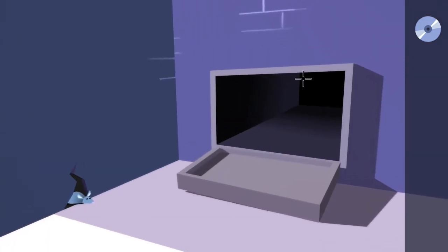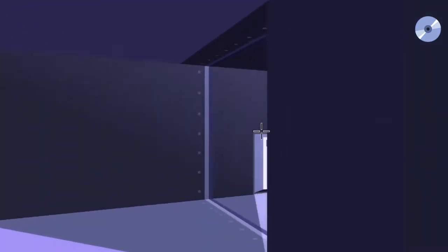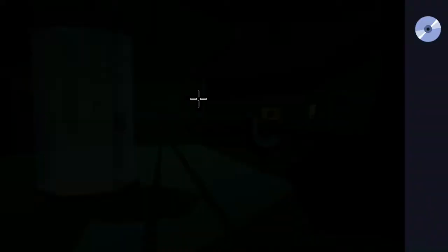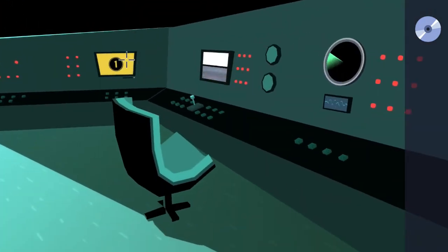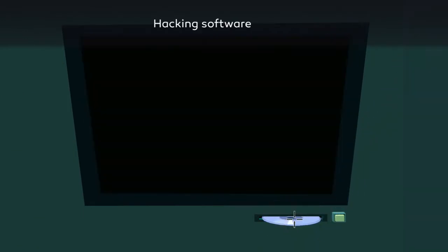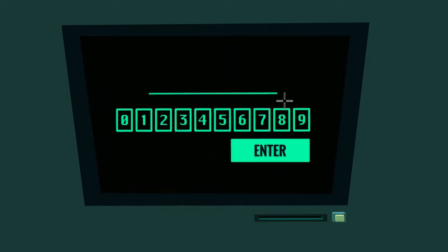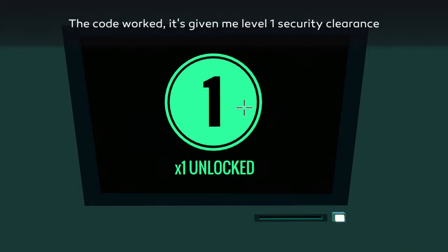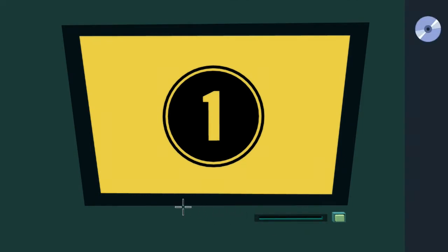Exit out of the box and go back through the vent into the room we were just in: go straight, turn right, go straight, and head back to the yellow monitor with the big one on it. Zoom all the way in and pop the CD in the little CD slot on the bottom right. Now put in the code that was on the blueprint on the wall — yours will be different from mine. Once you're done, hit enter and you'll have level one security clearance. When the CD pops out, go ahead and pick that up.